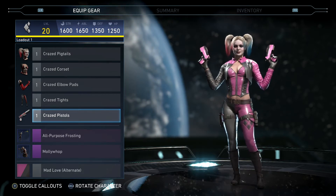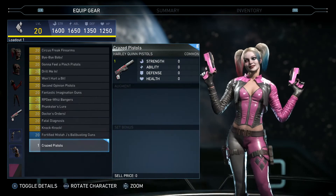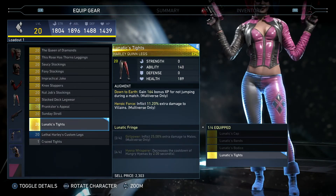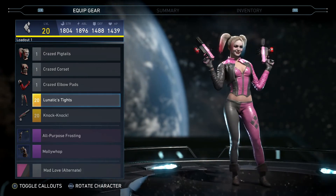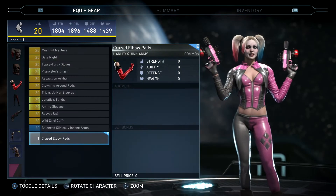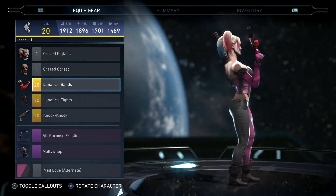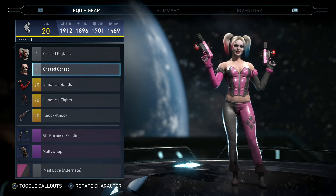It does not include the pistol, so I'm just going to throw on some pistols real quick. The Lunatic Tights — pretty, no holsters, no belt, nothing, just pants and boots. Going to the arm sleeves — they've got little ruffles around them and around her wrists.